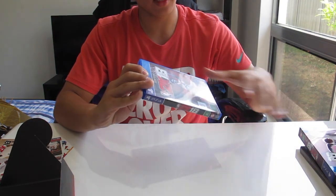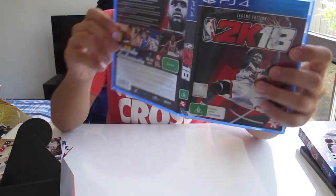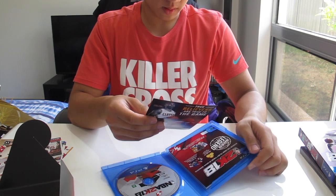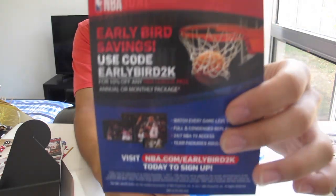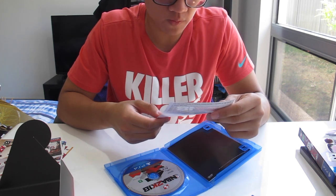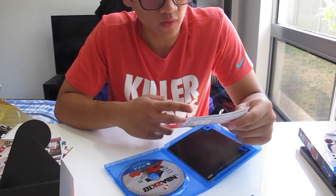Now let's get into the actual game right here. As you guys can see — early bird save. Now if you guys can see, look at the disc right there. And we got some NBA. And then we got the codes — I ain't showing you the codes right there — but you get 100,000 VC, 20 weeks of MyTeam packs, Shaq jerseys, apparel, Shaq shoes, a championship ring, and a little playground.